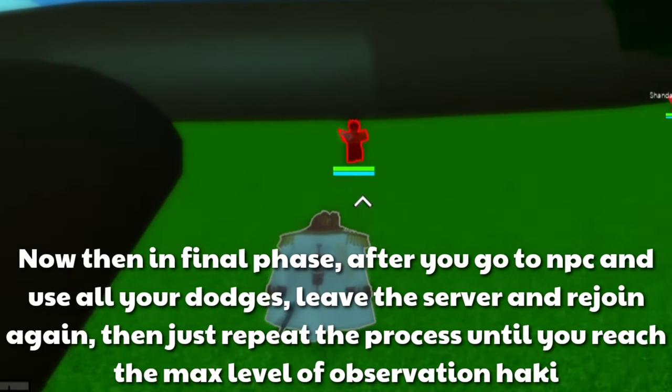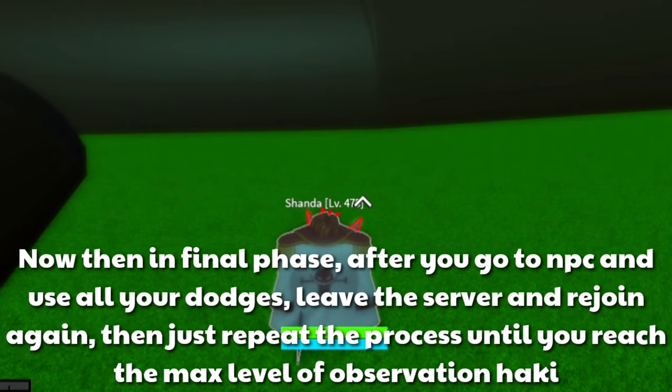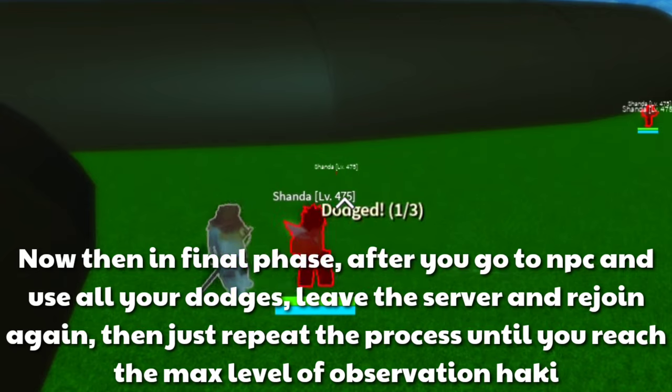Now in the final phase, after you go to the NPC and use all your dodges, leave the server and rejoin again, then just repeat the process until you reach the max level of Observation Haki.